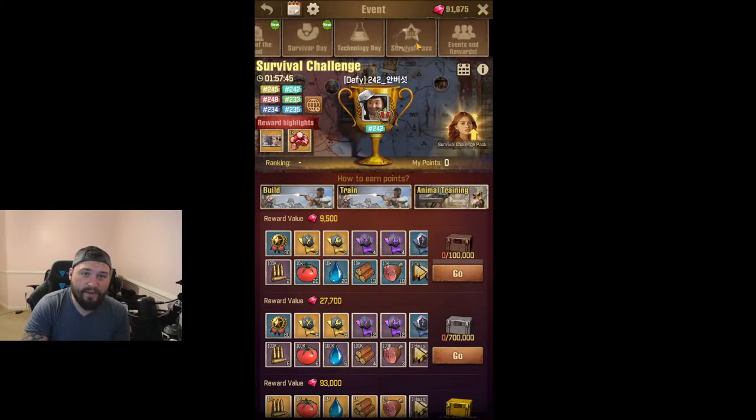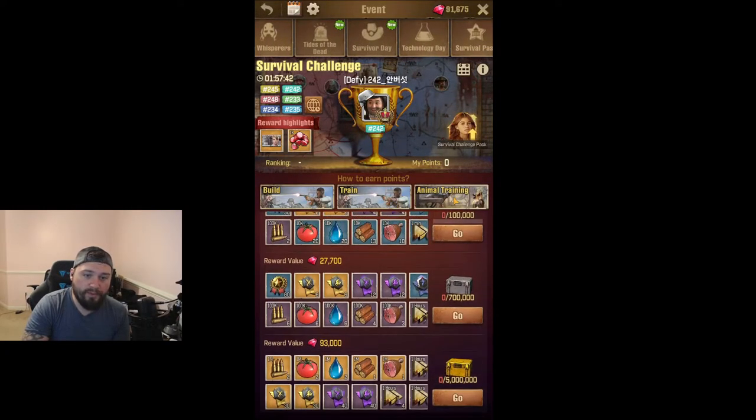So far I'll show you the survival challenge here — we're at build, train, and animal training. If you looked at my previous video, and the video I'll be making in the future, I'll go more in depth about animal training and how to get your quick gold chest through that, which is the most consistent and easiest way to get your gold chests every day, because we want to get those free gems every single day.